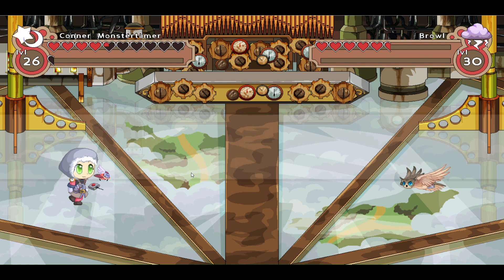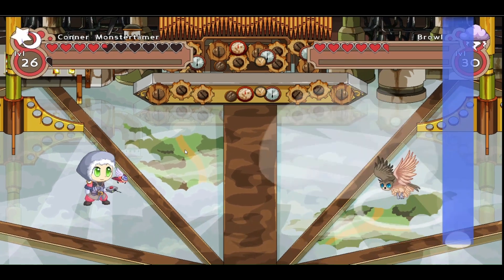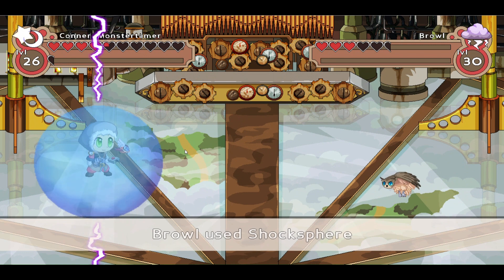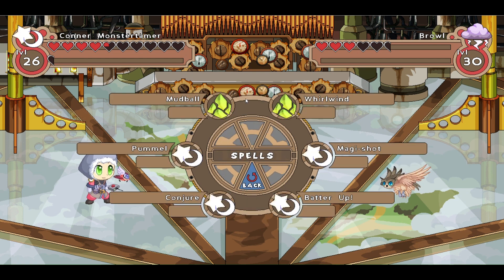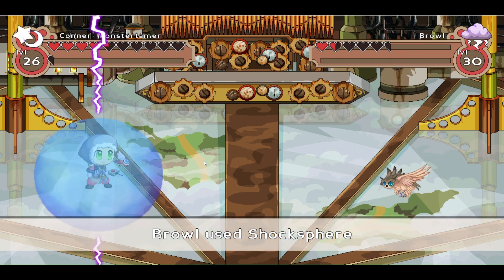Let's see what this Browl does. Let's go ahead and attack him with a pommel. Then after this one we'll be able to go ahead and go to the health stone. That's a good miss there. Let's do a conjure and see if we get lucky — we did not get lucky, we got a leaf.